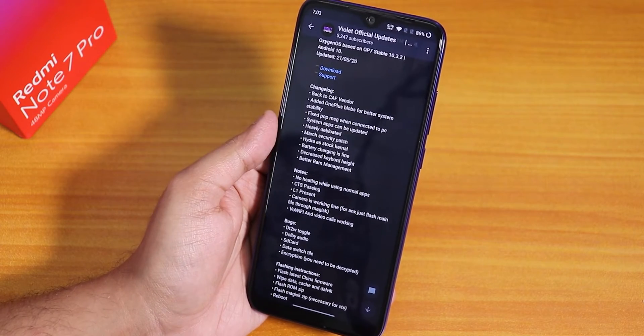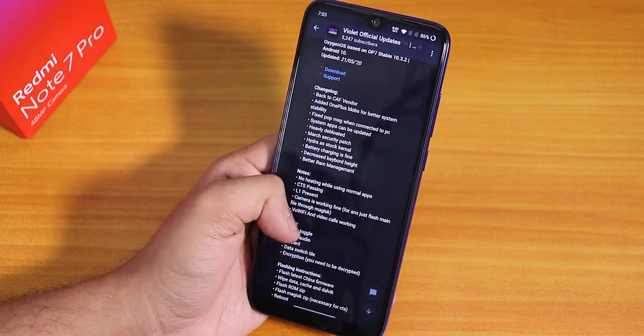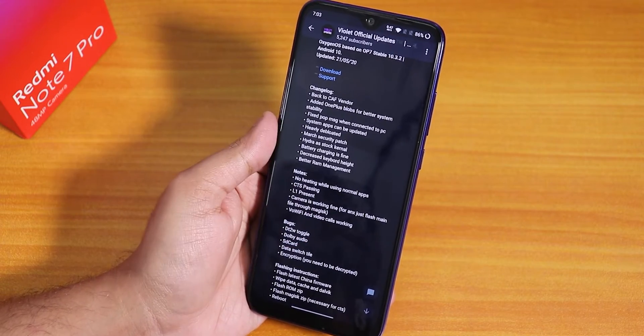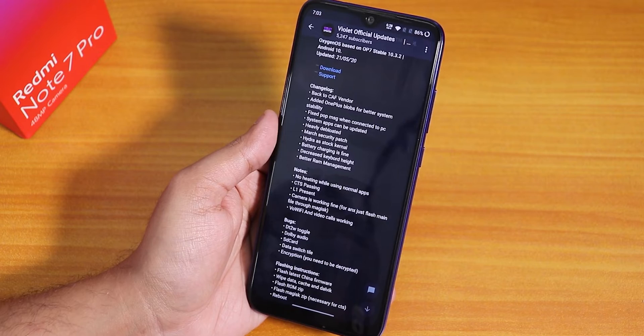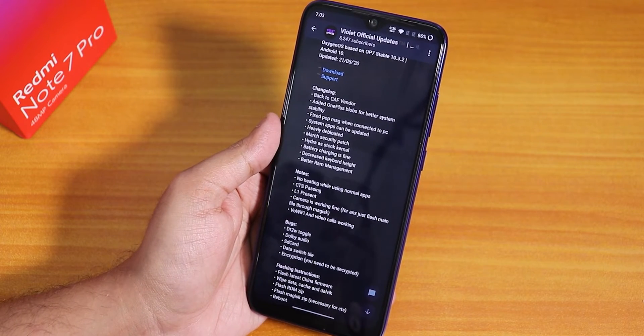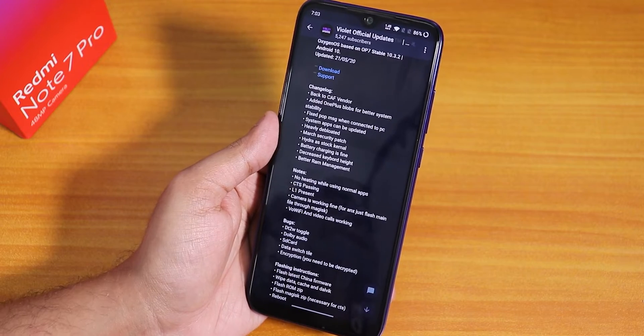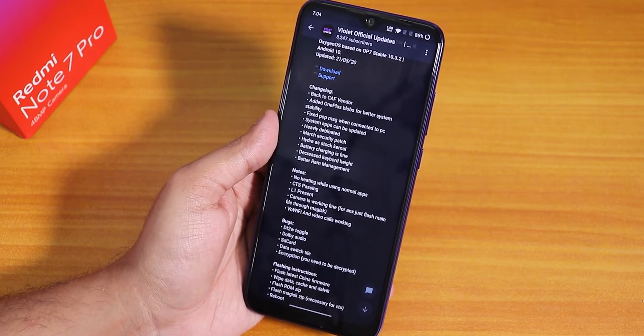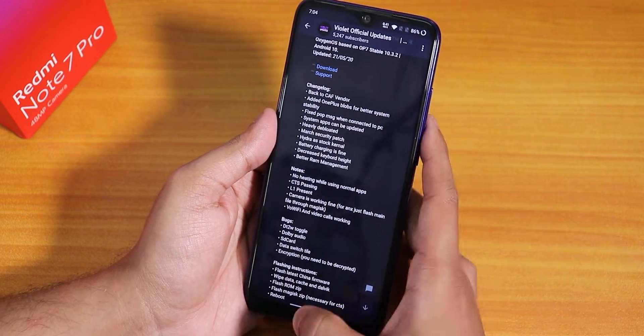The bugs are: double tap to wake toggle, Dolby audio, SD card data switch tile, and the encryption bug — you have to be decrypted if you want to flash this OxygenOS. As for the data switch toggle, mobile data will actually work but you cannot turn off mobile data, so that's one bug.